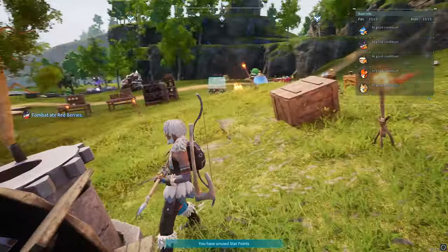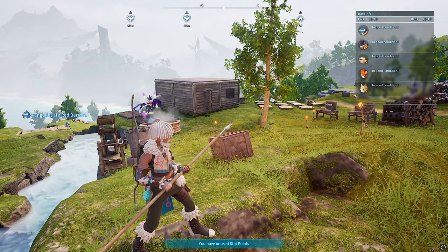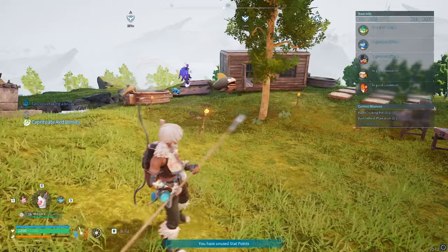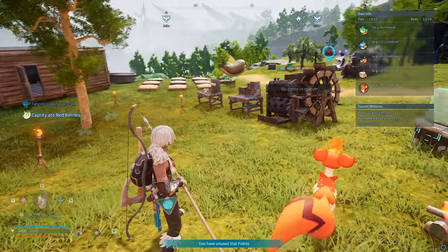As you can see, I have a fully functioning base and I have everything covered, so it literally is just self-sustaining. I could stand here and everyone's fine — it produces everything for me. The best way to do that is to get everyone at least one job covered by everything that you have.